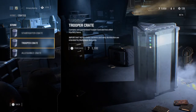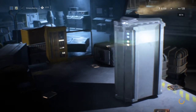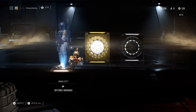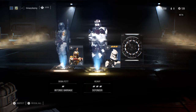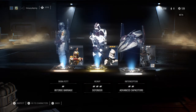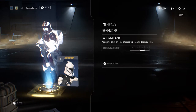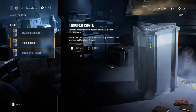We're gonna be doing trooper crates today, so we've already opened two crates. We'll do another trooper crate here. We got a yellow — let's inspect this. We got 'Intense Barrage', 'Defender' for heavy — that looks like a pretty good one — and 'Advanced Capacitors'. Let's take a look: score gain per hit, a small amount of score for each hit you take. That's cool.